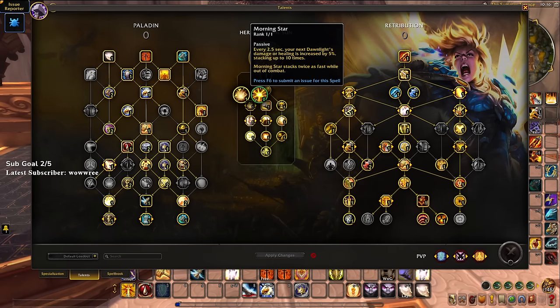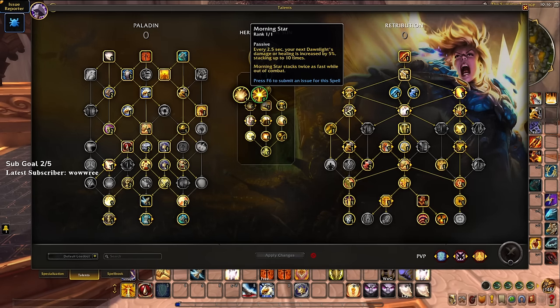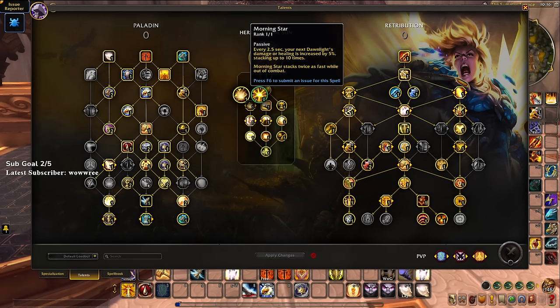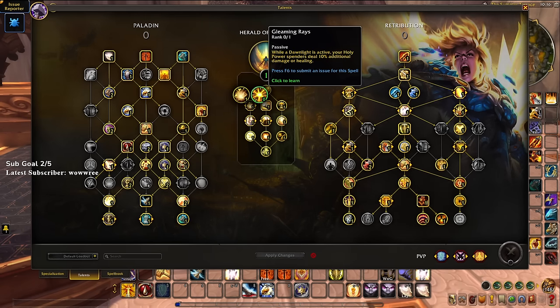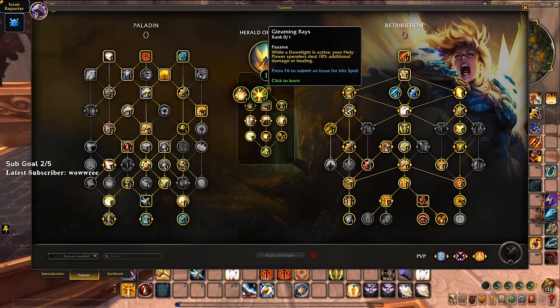The first modifier is a choice node between morning star and gleaming rays. Morning star causes your dawn light to get a stacking buff — basically inquisitor's ire but for your dawn light damage over time — stacking every 5 seconds in combat or every 2.5 seconds out of combat. Gleaming rays is kind of like another seal of order, except it's only active during your dawn lights, during your damage over time effect.